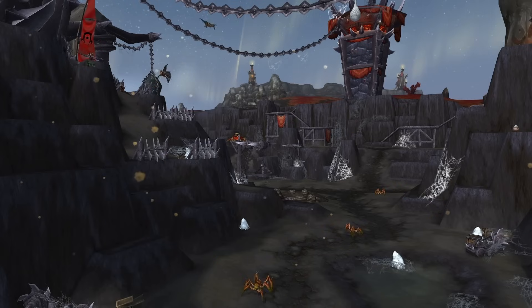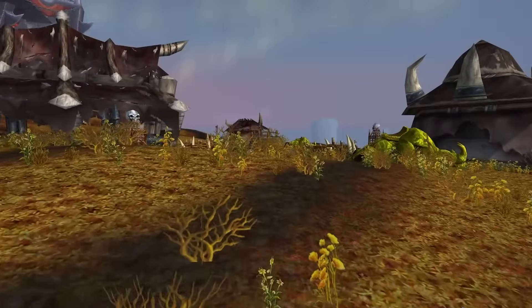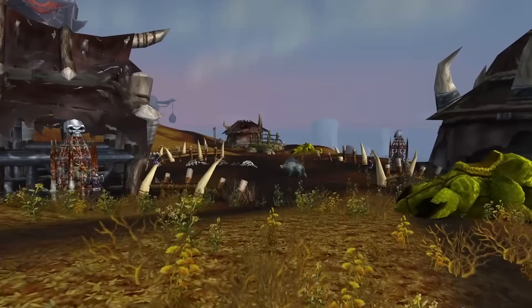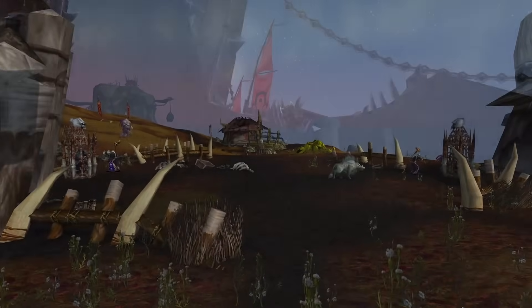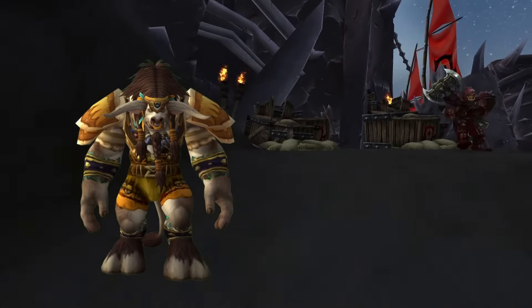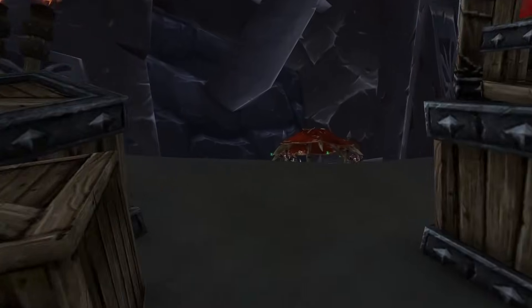Simultaneously, the workers relocated to Warsong Hold were accommodated in modest shelters around the Keep's base, which were subsequently seized by the Cult of the Damned. They wreaked havoc on the settlement and began to raise more undead minions for the Scourge forces. A few months prior to the Cataclysm, Cairne Bloodhoof journeyed to Warsong Hold for a meeting with Garrosh Hellscream. With the Northrend War nearing its end, Garrosh was summoned back to Orgrimmar for a grand celebration in his honor.